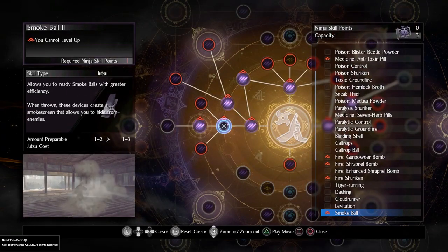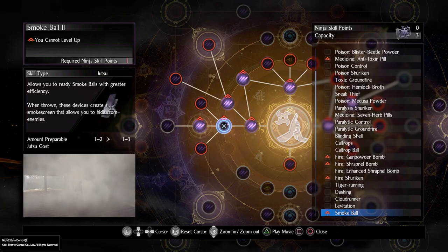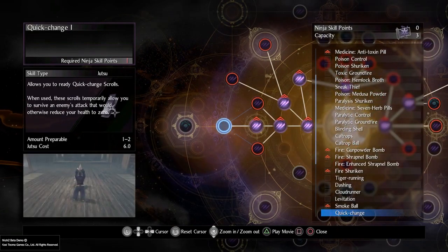Ninjutsu for me is definitely one of the strongest skill trees in Nioh 1 — that's primarily what I went for. Omnimagic was good as well, but Ninjutsu was what I stuck with as the mainstay for my playthrough.